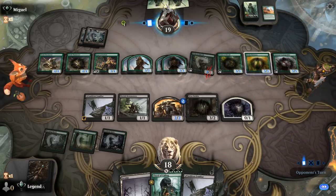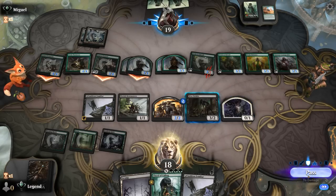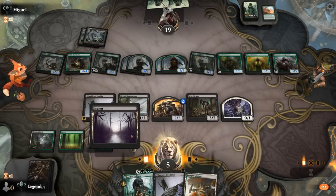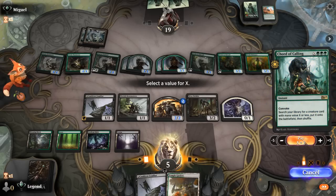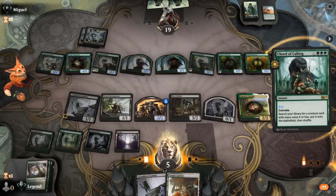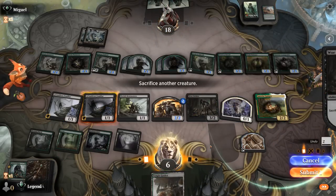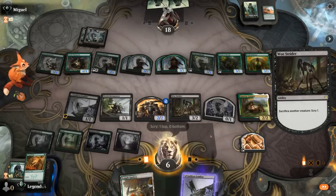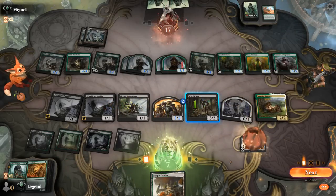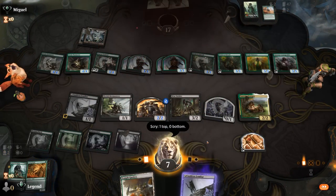We take the attack and we should be fine. Court of Calling for X equals two — get Samwise. Play Familiar. And there we go — our opponent concedes. Sweet, on to the next one.